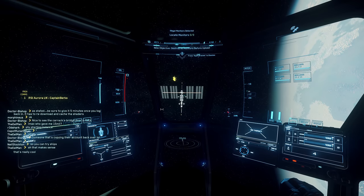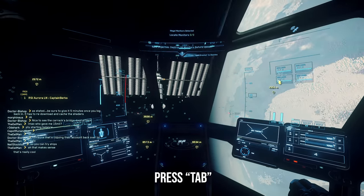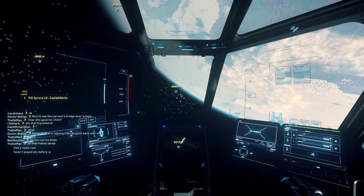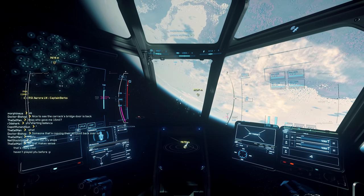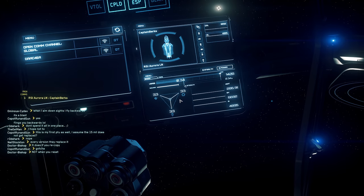Once you get there, how you're going to find these monitors is press Tab to send out a ping. Press this every few seconds. You'll see a few close markers but we're looking for ones a little farther away - there's one 8k away here, we're going to head to that.